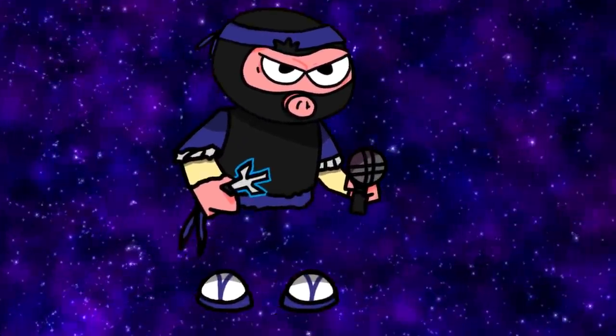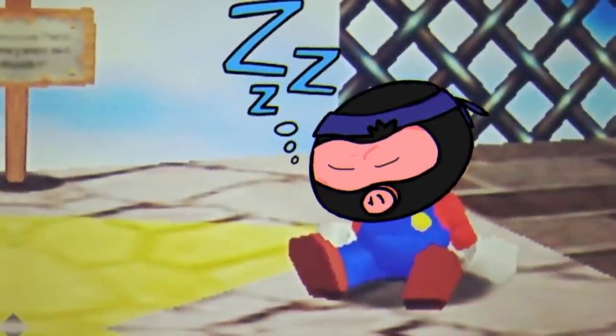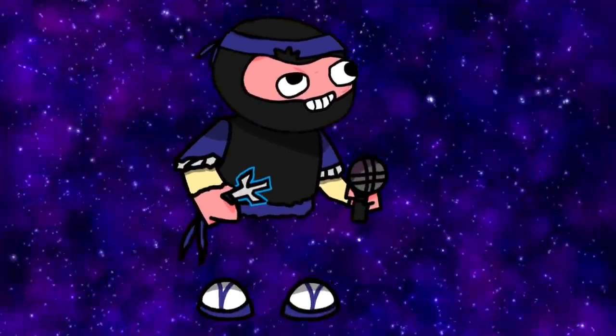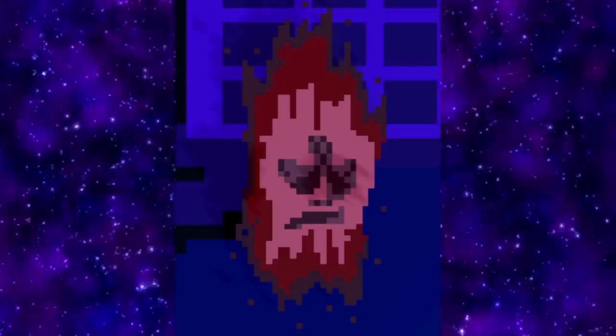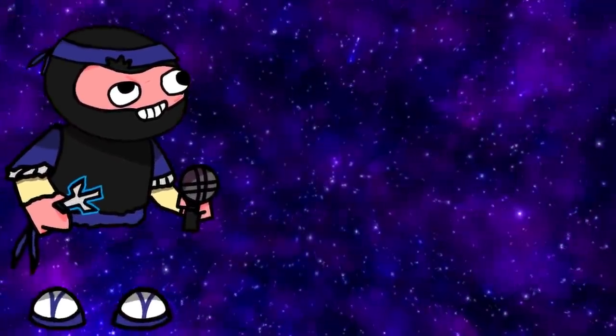The next thing I wanted to work on was Senpai from week 6. But at this point, I was extremely tired of doing all the sprites - it just took so long. So I decided to take the easy route and make the Spirit instead. I'm a bit annoyed with myself because I think this might be the worst sprite I made. Now it's time to make the final week's sprite.